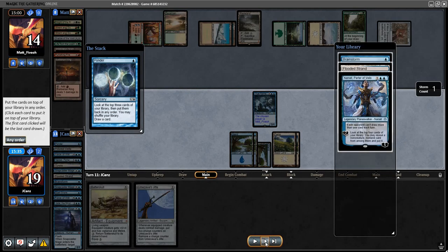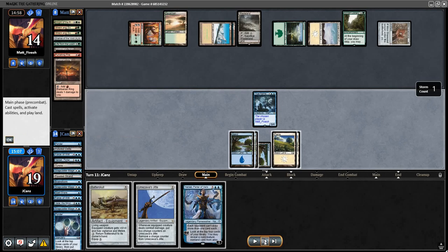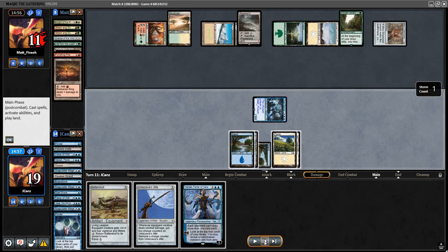We did find something we like - this is good because it's going to stop Sylvan Library, not for long but probably about a turn which is probably all I need. I think what I decided to do was put Narset on top, then Brainstorm, then Flooded Strand because I don't need mana at this point. Flooded Strand was in the middle - that's fine. Pretty much I'm going to play Narset here and then just get the Brainstorm. It didn't really matter what order assuming I was playing Narset.